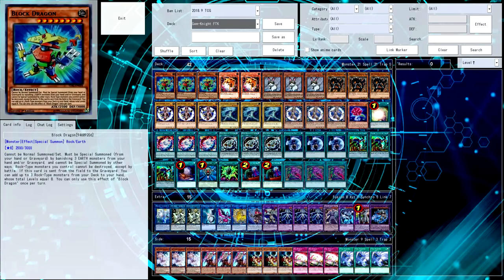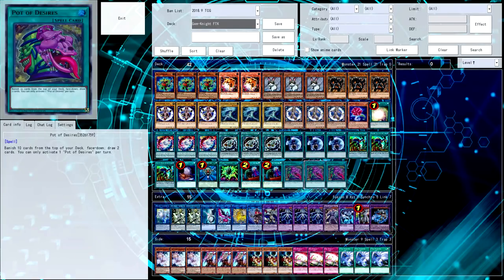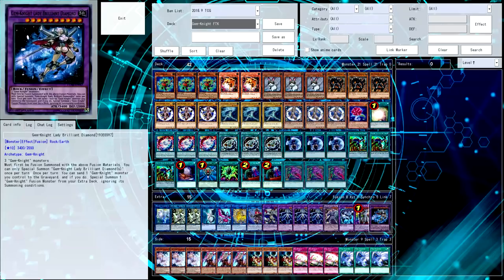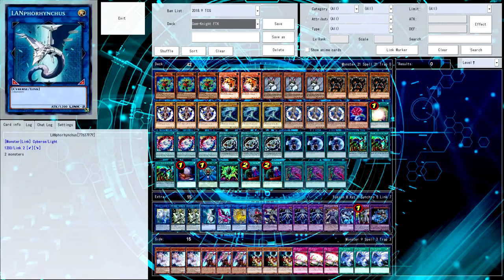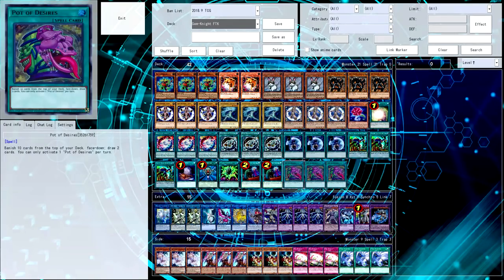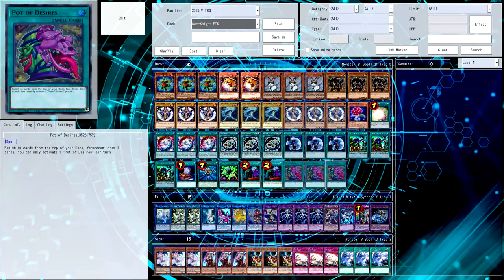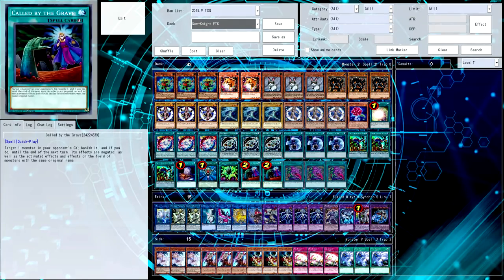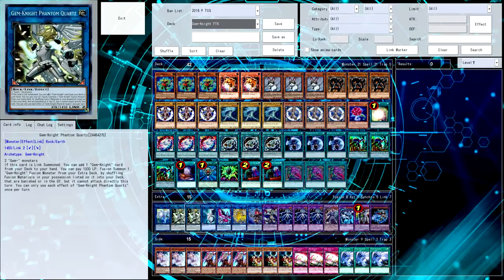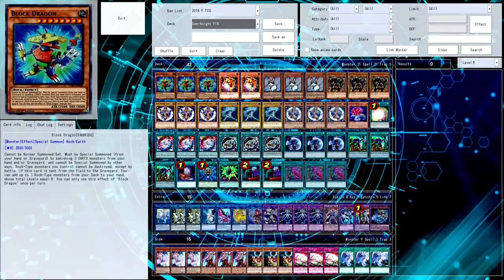There's two Gym Armadillos because of the play with Block Dragon searching one - if you open with one, you could obviously search the other. There's also the Desires thing. One of the things I wanted to test is the Predaplant engine, maybe that instead of Desires, because then that searches the fusion spells, whereas Desires is an artificial consistency booster. The Predaplants would be sort of the same sort of thing, and you can link them into Land for Linkus, and then go into Phantom Quartz with your fusion. There's a lot of different possibilities for the way the deck can play with different builds.